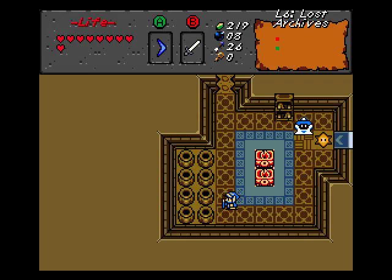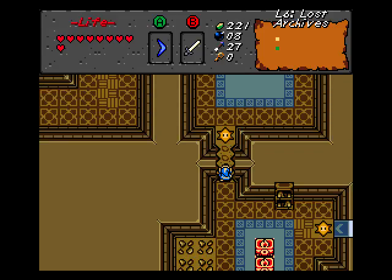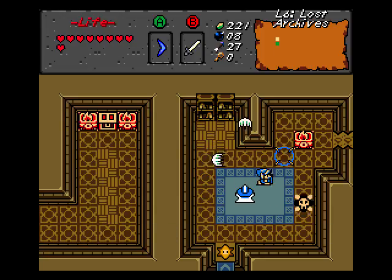Okay, we got a red Wizrobe and a blue one. He failed to hit me with a phasing ability. You die. Alright, what's up here? And more Wizrobes. Nothing, no secret here. I see a treasure chest over there, but that's about it.